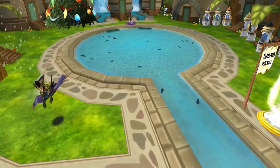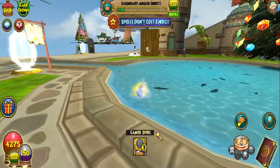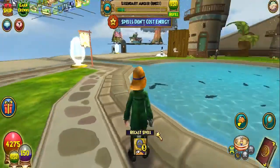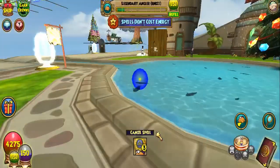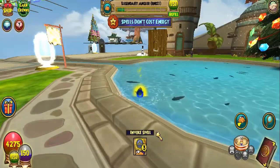The next thing we're going to look at is the type of fish that you can gather from here. In all fairness, there's only three schools of fish. If you want to exclude the typical Mistletoe Angler, you can, since it's a life fish. And those three schools are Balance, Myth, and Storm.